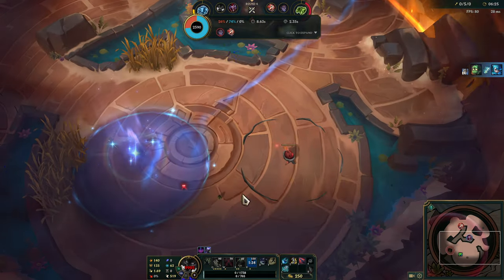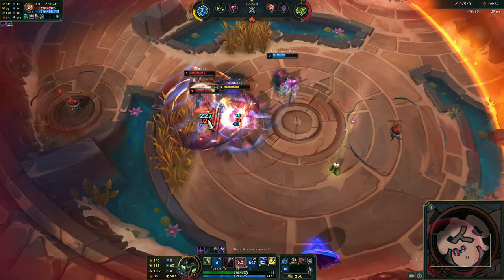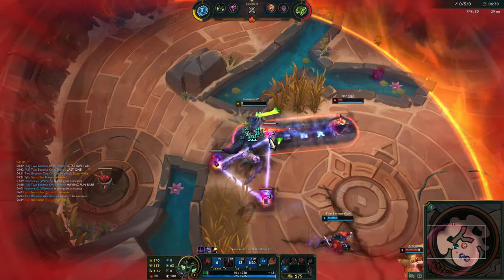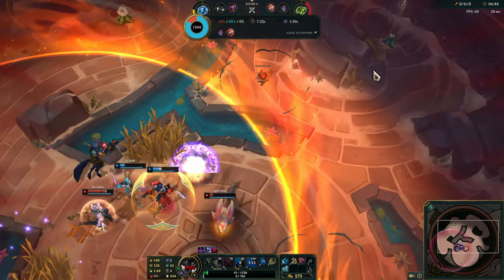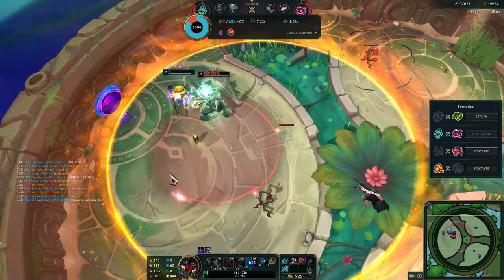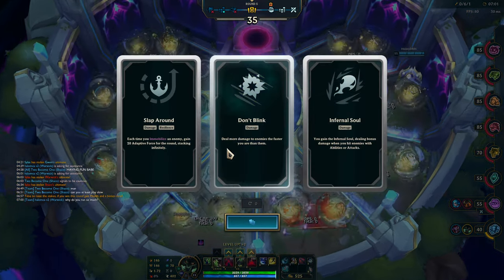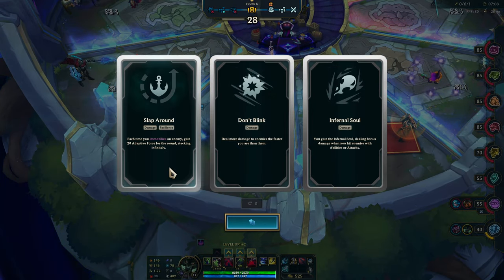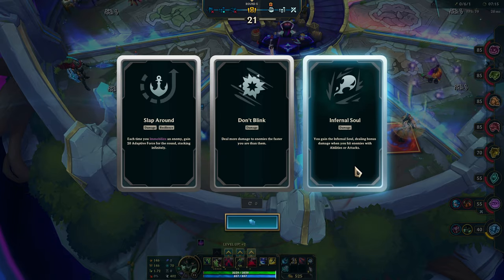I should have taken that. Of course he ulted the Shaco with the clone. He got the reset from the plant on his ultimate — so sad. Immobilizing enemy? Nah, I just don't have enough immobilizing abilities in my kit to make it worth it. Deal more damage the faster you are — alright. Infernal Soul? Yeah, that's fine.